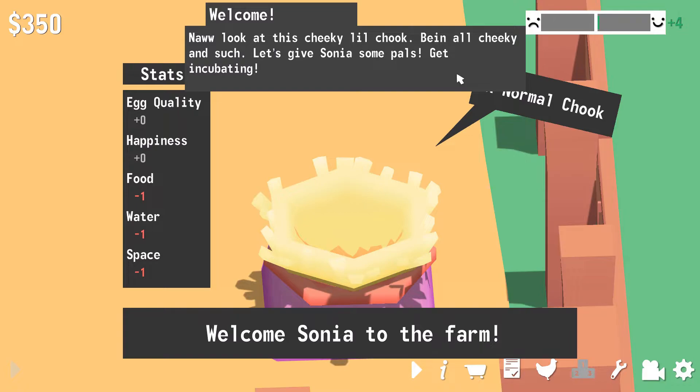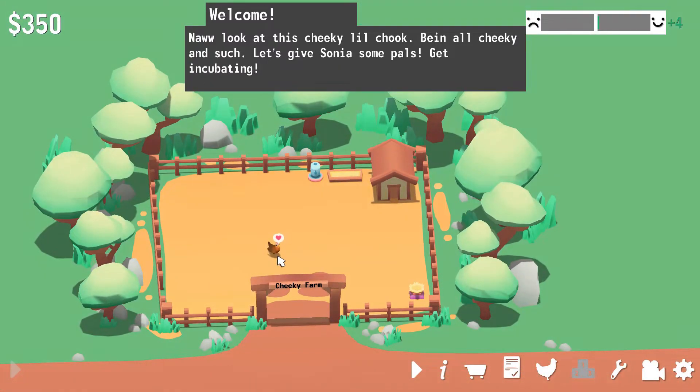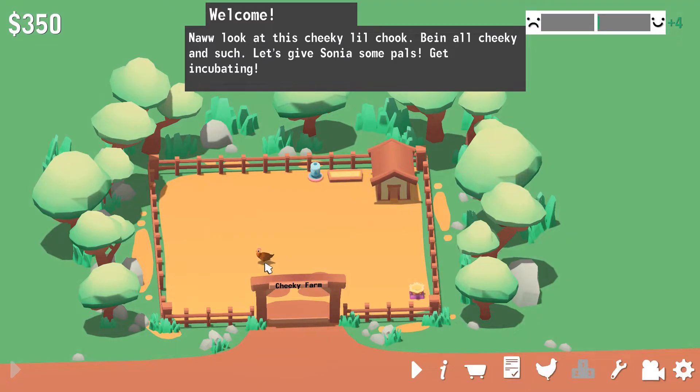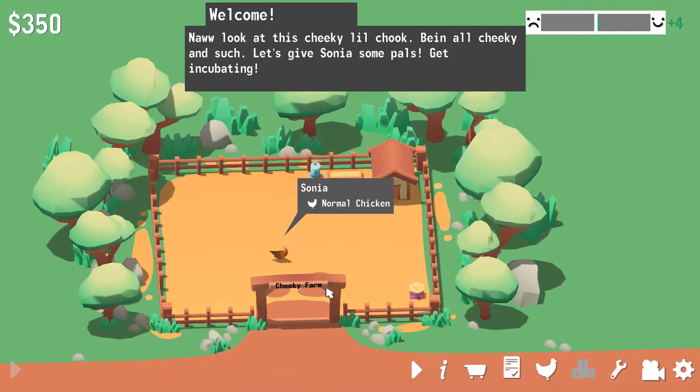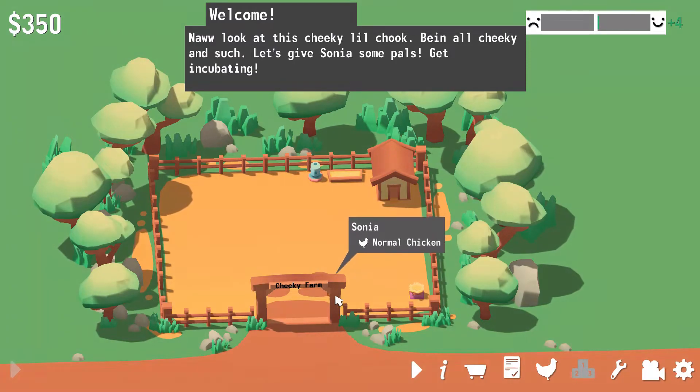Oh! Look at this cheeky little chook! Being all cheeky and such — let's give Sonya some pals! Let's get incubating! Alright! We're gonna get some more cheeky pals! Aw man, so cheeky! The cheekiest! Hello! So normal, very chicken, such cheeky!